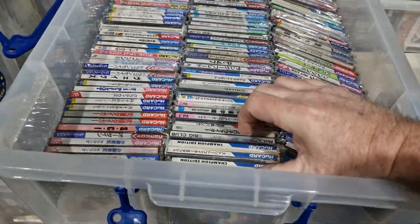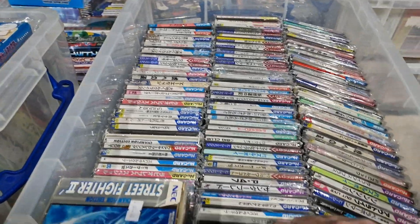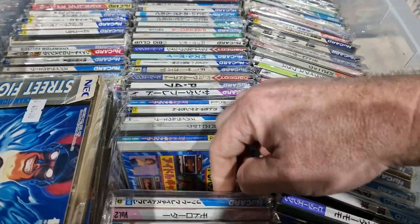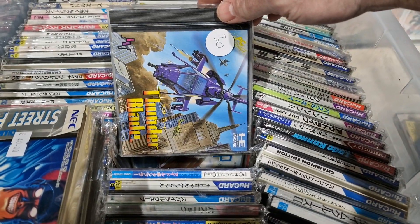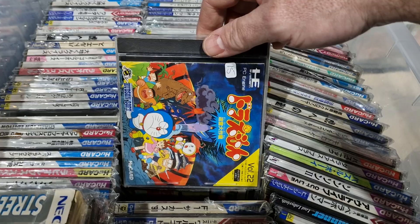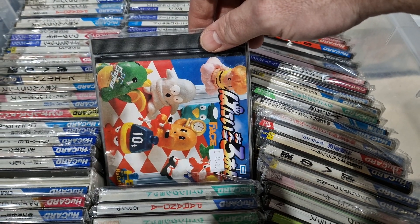Sorry, not very good at the camera work thing yet. We've got a couple of Street Fighter. It's quite interesting - Street Fighter I think is the only HuCard game that actually came out with a spine card. This one unfortunately has got half of the spine card missing. Rock On - nice shoot em up. I think that's the one that kind of eventually morphed into Smash Court Tennis on PlayStation - an amazing game, really good.